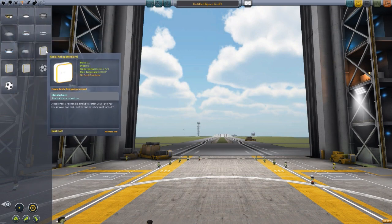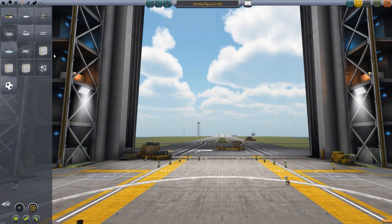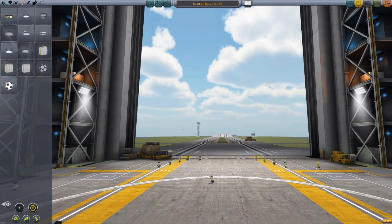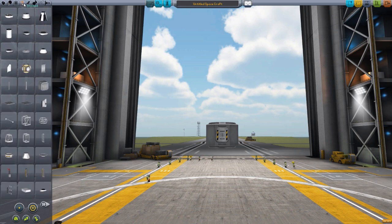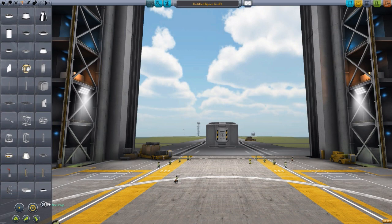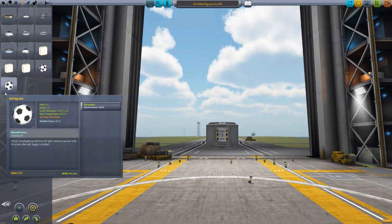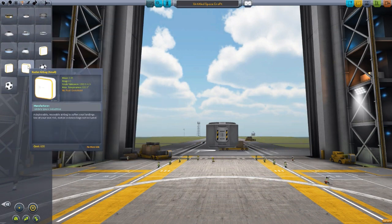It comes in three varieties: medium, small, and large. They're in an odd order considering it's medium, large, and small. They are in the structural tab, which I find odd — I would have thought they'd be in utility with things like landing gear and landing struts. I have a feeling it's due to the fact that the KSP soccer balls are in here, but just under structural you will find the airbags.